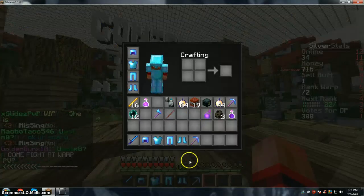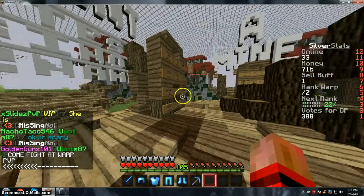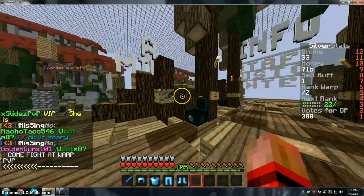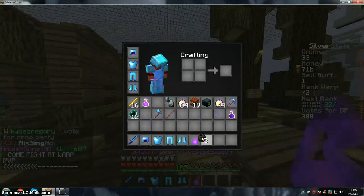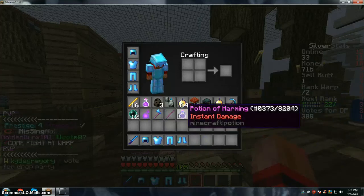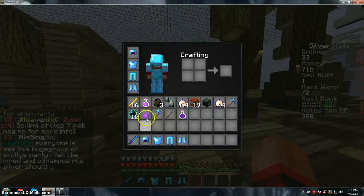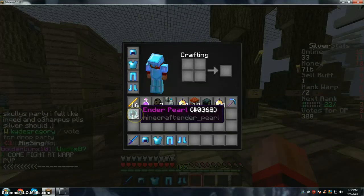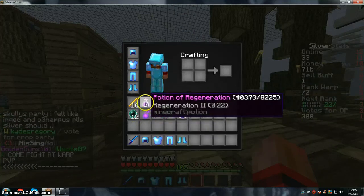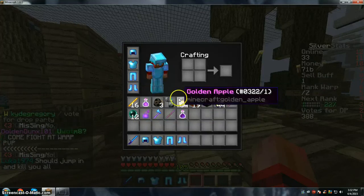I did get the tier 10 pick which I'm not gonna need because that's worse than a starter pick. I got regen potions, a bat spawner, insta damage pot — I've had this for a while. Fire Aspect 3, Sharpness 15, regen, ender pearl, blaze rod, potion of regen, and flint. I didn't get the flint and steel.